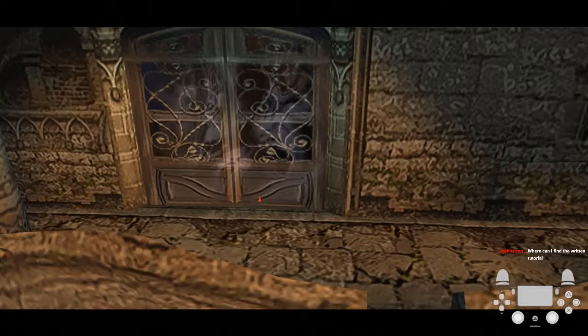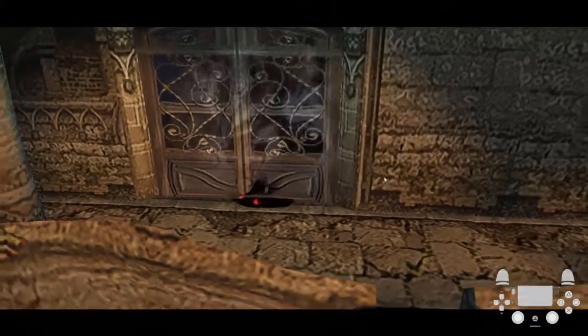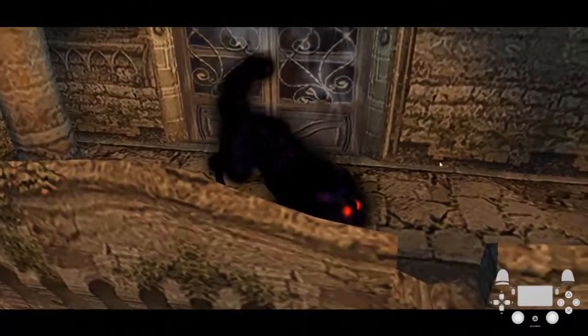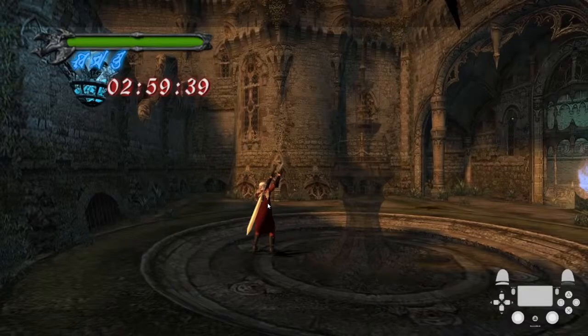Starting from the top: mission five, you don't buy anything. I have full devil trigger here, and for this cat you don't want to get hit on this mission so that you can get the special bonus. When this cat comes down at you, aim your guns at it and then you can roll to the left here.